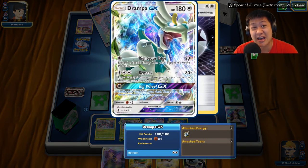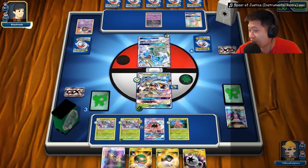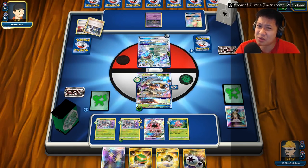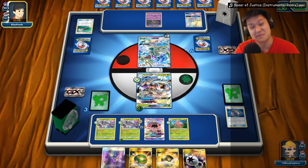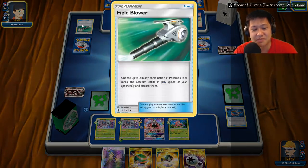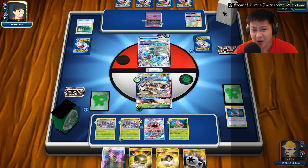This used to be a pretty solid metal deck — one of the most balanced, could take on anything. It's speedy and fast, but nowadays it needs some upgrades. They took away my Choice Band so I can't one-shot anymore — but wait, I have another one right here. It might be a bug since yesterday it was also bugged. The Choice Band is still up! I'll Acerola and send the regular Golisopod out.